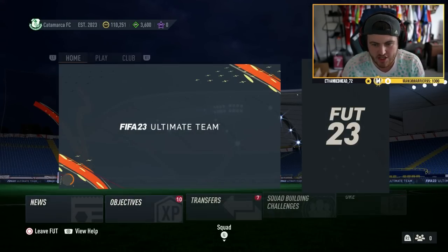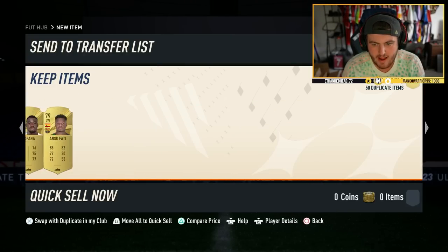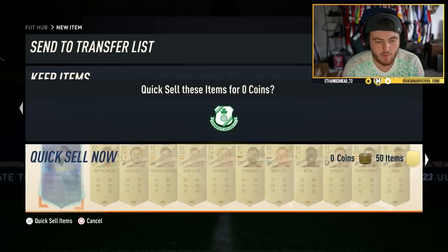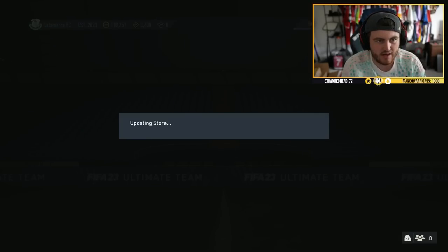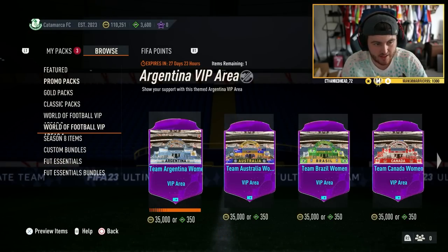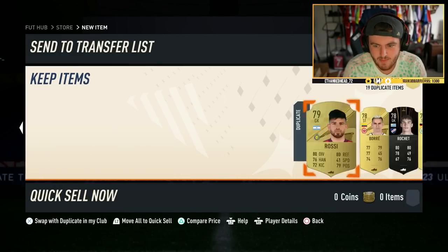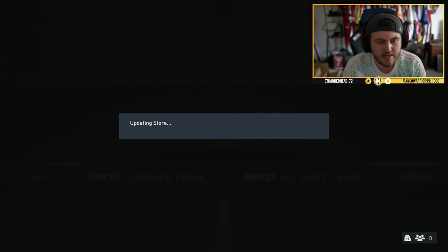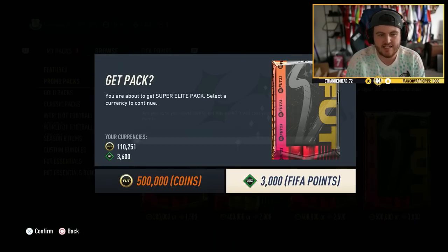I can get them on every account but my main account, which is always amazing. We store those in the club — there's a problem communicating with the server, always fun. Is there maybe a card at the back? No. We'll discard those — I know it's a lot of fodder to discard but we're just going to get rid of it. I can always tell there's more fodder at the back of the pack. Alright, second super elite pack — come on EA, give us another Footies please.